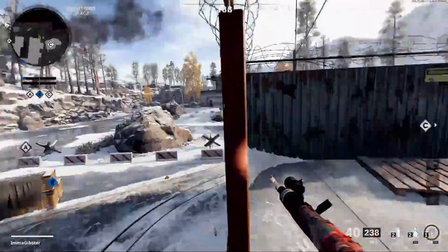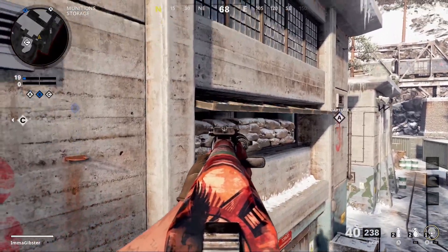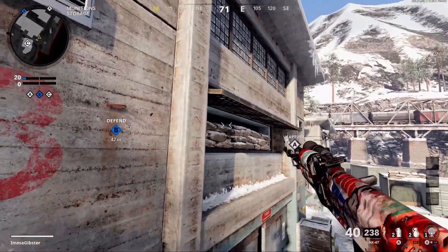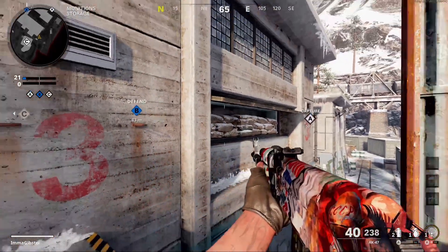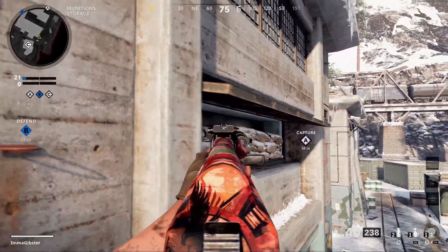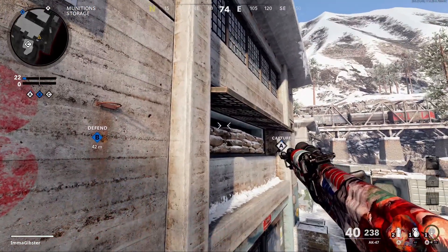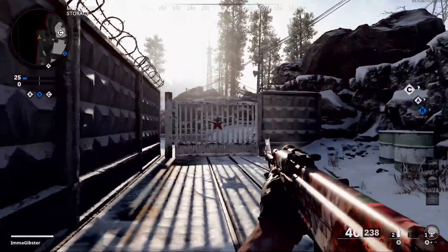Another cool thing about this map that I've not seen a lot of people do — there's an opening right here. Now obviously you can't really see into it, but what you can do is actually throw a nade in there just like that. That could be a free kill right there. I haven't seen anybody do that, but this is a great way to possibly get a free kill.